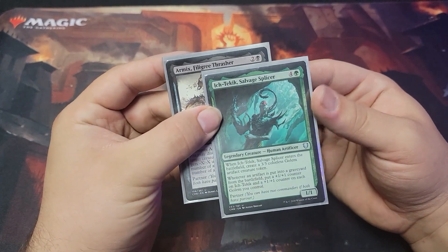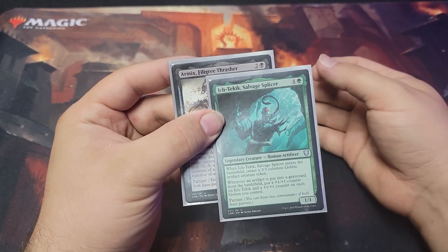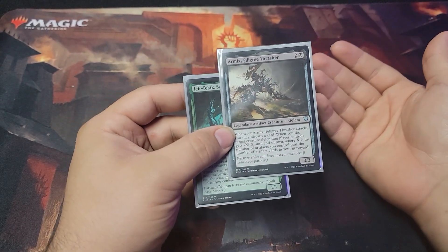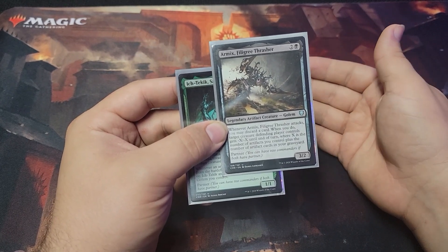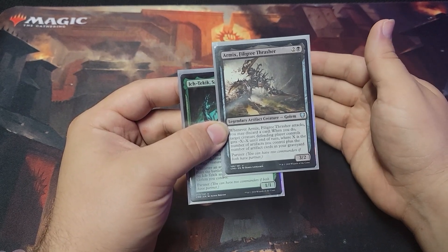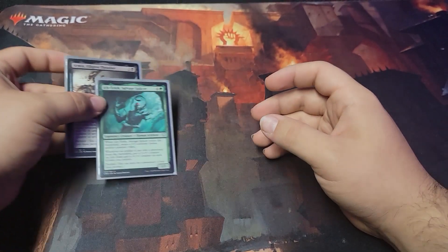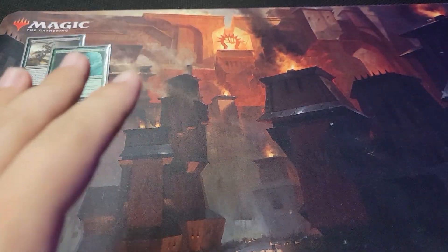So today we're going to do a little fun one — Gollum. We got Itch and Armix, so they're partners. What the splicer does pretty much is when he enters the battlefield, you get a 3/3 colorless Golem artifact creature token. Whenever an artifact is put into a graveyard from the battlefield, put a plus one, plus one counter on him and a plus one, plus one counter on the Golem. The reason why these two go so well together is he's a Golem, and whenever he attacks you may discard a card. When you do, target creature the defending player controls gets -X/-X until end of turn, where X is the number of artifacts you control plus the number of artifact cards in your graveyard. They kind of work hand-in-hand because you're running a lot of artifacts, and a lot of Golems are artifacts.